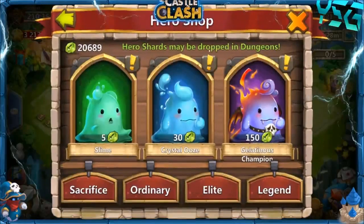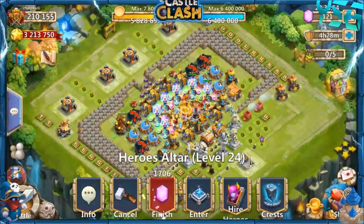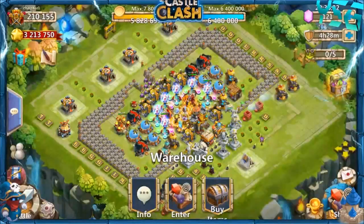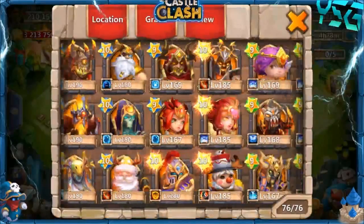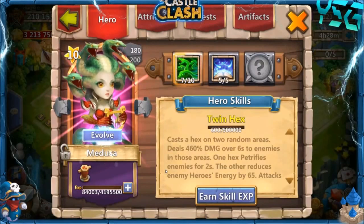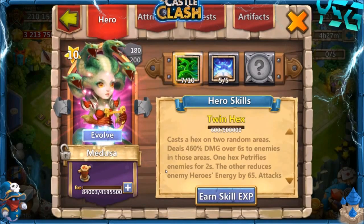We're still going to be using the 20,000 shards to evolve my Medusa. We need to go ahead and go into the warehouse, trade fame, buy the evolution rune. Now we need to find my Medusa — she's in the Hero's Altar. She's definitely here; I've been holding off on evolving her for so long just because I did not want to spend shards. But it's time to just go ahead, bite the bullet, spend 20,000 shards to evolve her.